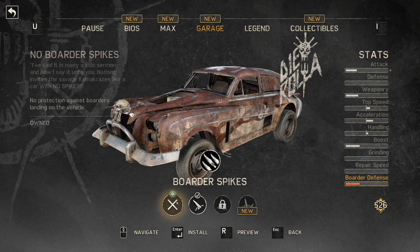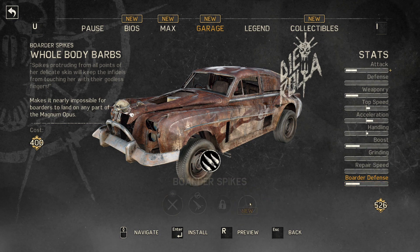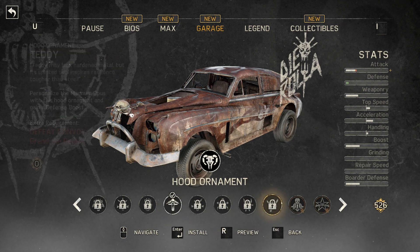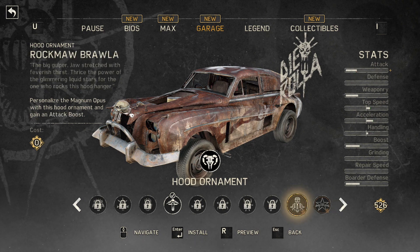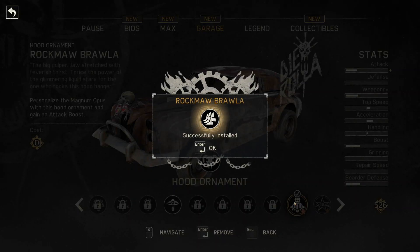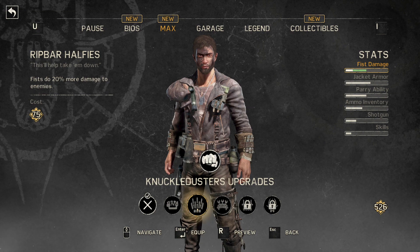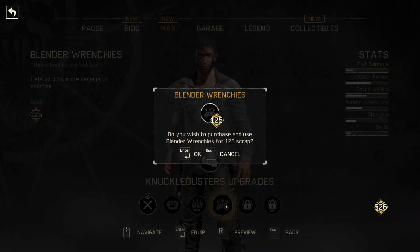We've got border spikes. We can do whole body barbs — makes it impossible for borders to align on any part of the Magnum Opus. I'm going to do that, but not right now. And then hood ornament — this gives me an attack boost. I don't really care about top speed. Why don't we do the brawler? It cost money — now we've got to go to max. We have new fisticuffs — rip bar halfies do 20% more damage, blender wrenches do 30% more damage. I think we do want those. There we go.